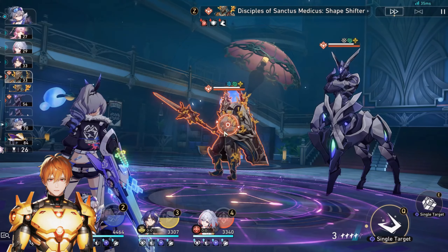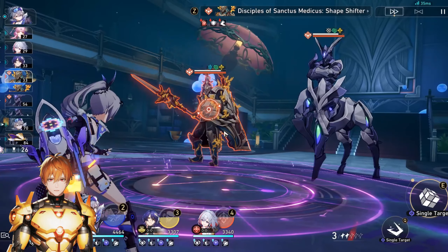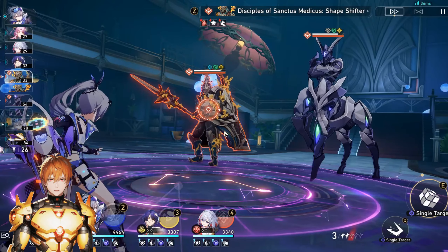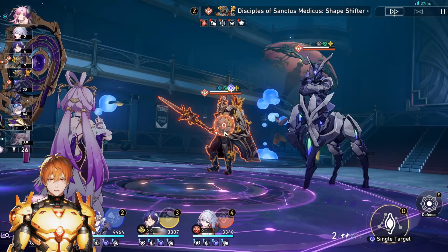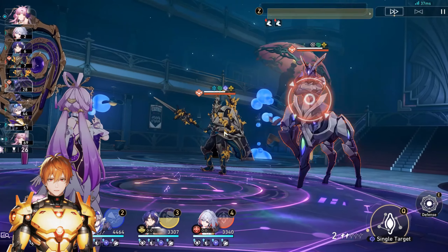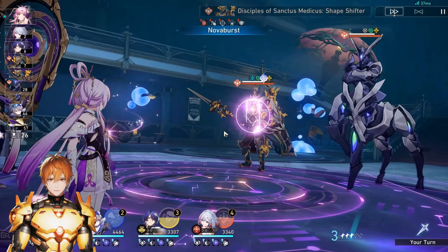She's basically a Lightning damage dealer with a unique gimmick where she does not use normal energy. She has her own energy point system, and whenever she fills up this energy point system, she'll be able to use her ultimate. Now let's go over her skills.